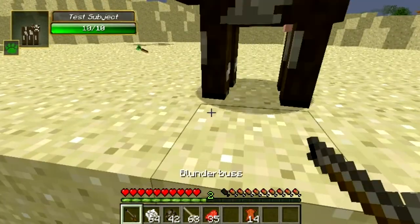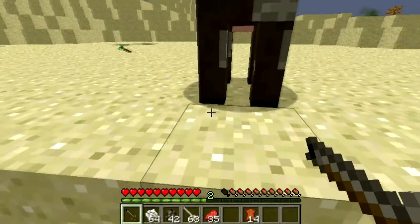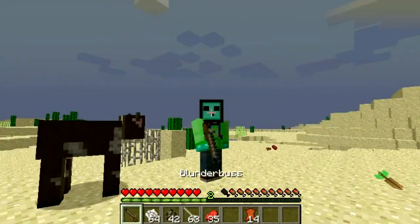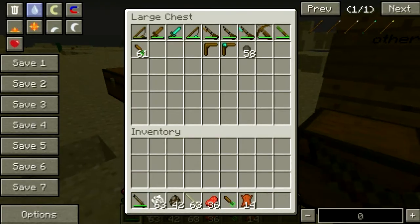The next is the blunderbuss, and it's made like this. Honestly, you'd think this is like a pistol — in fact it looks very small on me. But it does 12 hearts of damage, at least that's what it told me.